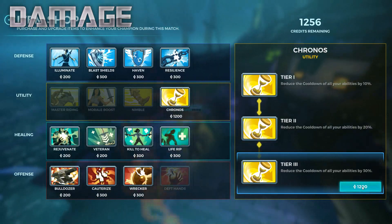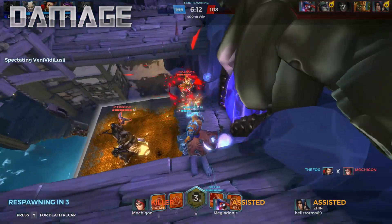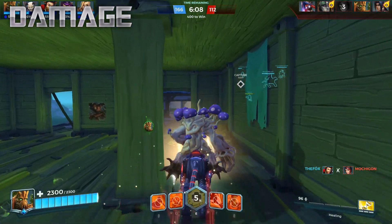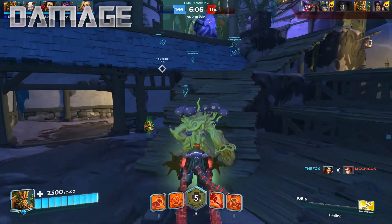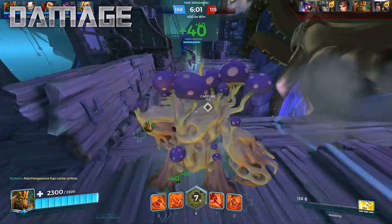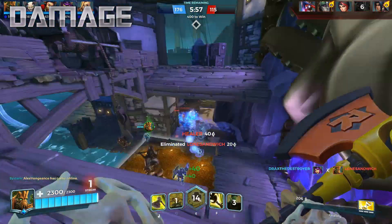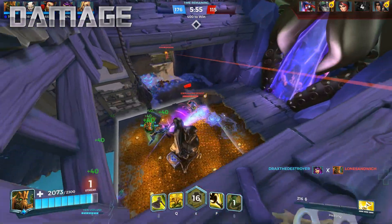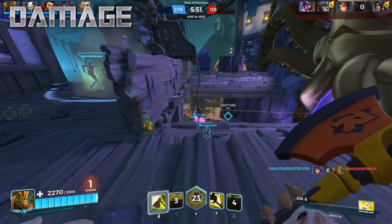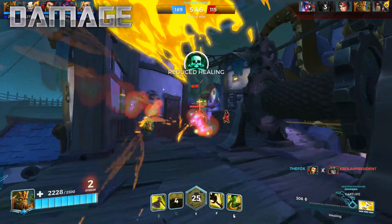Playing Damage Grover is quite a bit different from healing with Grover. Instead of using your vine to chase down allies and heal them, you want to use it solely for positioning yourself in hard-to-reach vantage points that give you an excellent place to chop down your foes and make enemy flanks leave you alone. You also have to treat Damage Grover as more of a sniper. Since his axes deal more damage the farther away you are from your target, it's best to sit back and deal damage from a distance — mid to long range is optimal.